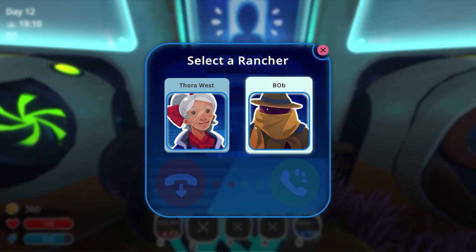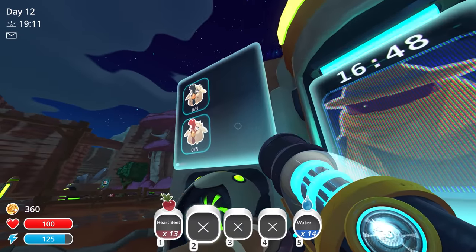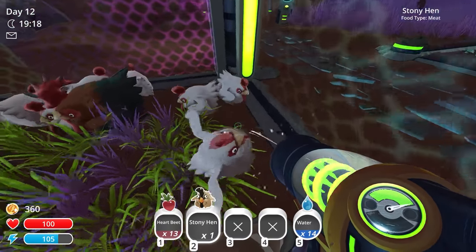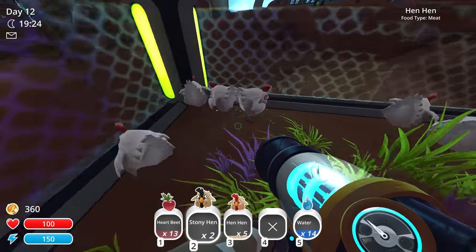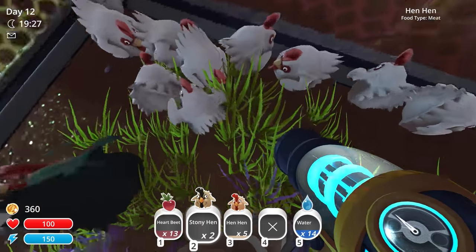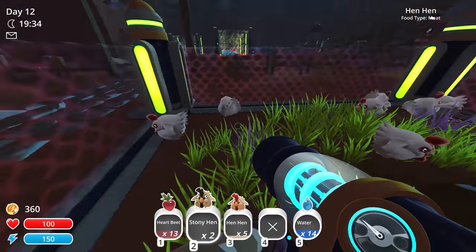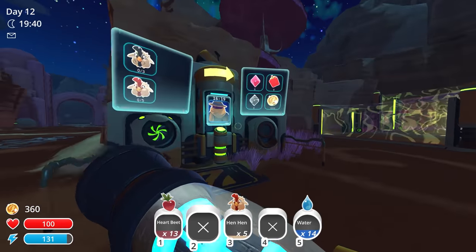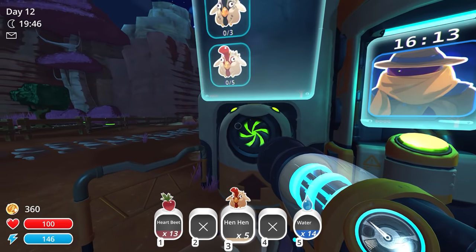Select a rancher — Thora West and Bob. You know what, Bob was a pretty fun one. And he likes chickens too, so we could probably get rid of a lot of our chickens. Chicken! Yeah, I totally understood that. He wants three stony hens and five hen-hens — regular hen-hens, perfect. I'm seeing a lot of stony hens and hen-hens here — there's four. Do we still have stony hens around here? I'm literally seeing none outside. I probably want to keep the stony hens that I have inside then. What does it give us as a reward? Q-berries and pink plorts and tabby plorts, and a thousand dollars. Hey, that's pretty good money!